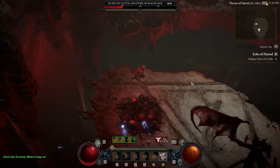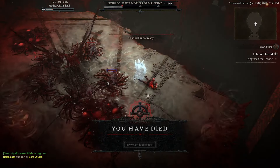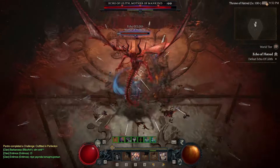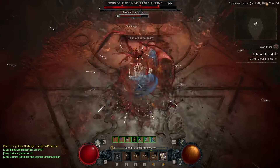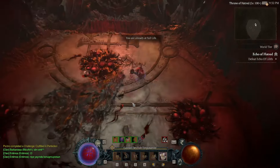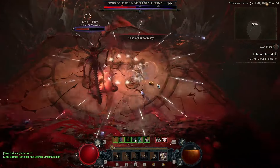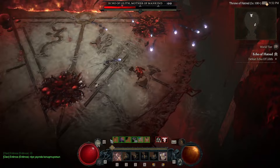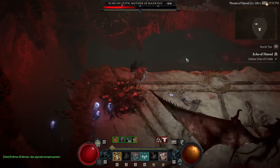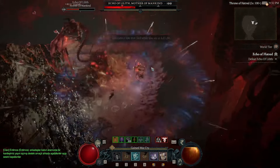Especially the infamous shadow souls that we are talking about now. These are the biggest source of pain in phase 2 and the reason why most people are not able to ultimately kill her in this phase. But it is not that hard, I guarantee you. Just watch the movement patterns here and see how you need to run to avoid those souls — there is no other way around it. Your mobility skills or a good amount of movement speed will help you out here and make it easier to outrun those annoying souls.